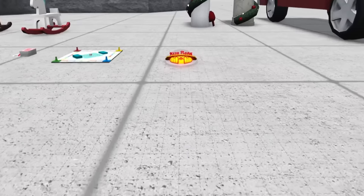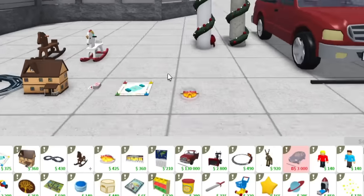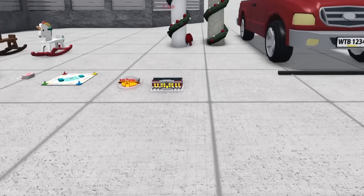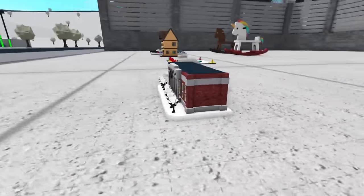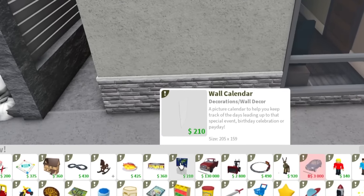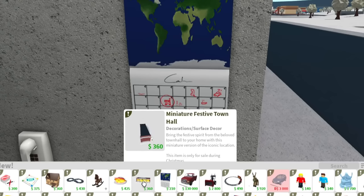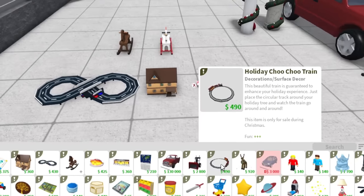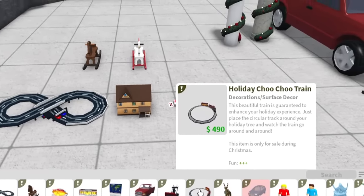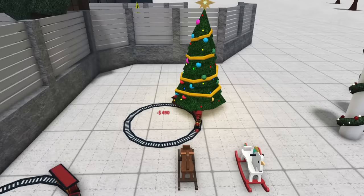We have a miniature festive Pizza Planet — bring the festive spirit from the beloved Pizza Planet to your home with this miniature version of this iconic location. There's also a miniature festive Town Hall. You can make like a mini town! We have a wall calendar — a picture calendar to help you keep track of the days leading up to a special event, birthday celebration, or payday. You can actually change the decal on it. Holiday Choo-Choo train — this beautiful train is guaranteed to enhance your holiday experience. Just place the circular track around your holiday tree and watch the train go around and around.